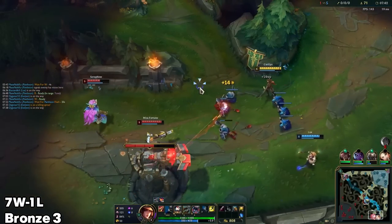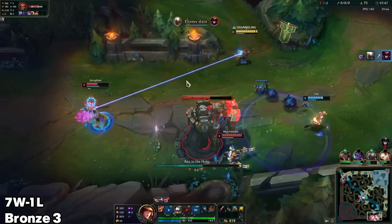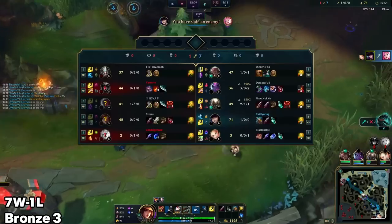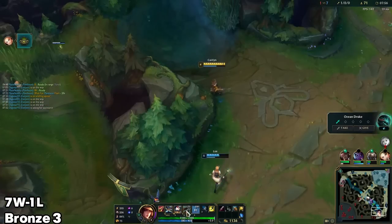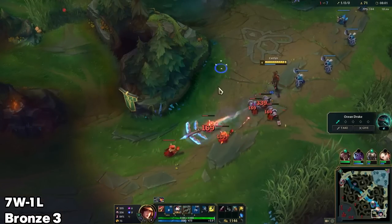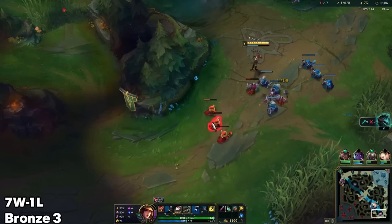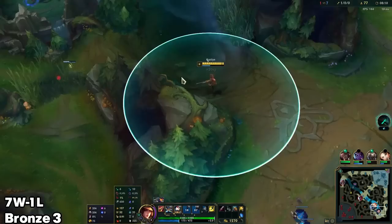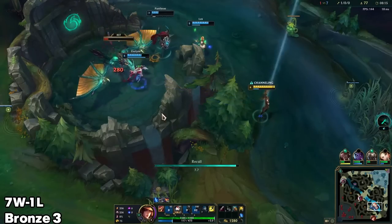Then she hits the cannon, which in an alternate universe could have cost me the cannon as well. Stop Lux, you're not helping — these minions are one hit from dying regardless. This might hit her — wait, she got hit by a Lux binding at the same time! Okay, that wasn't expected, but nice one. We can go for the drake here. I can shove this very fast since it's not a cannon wave.